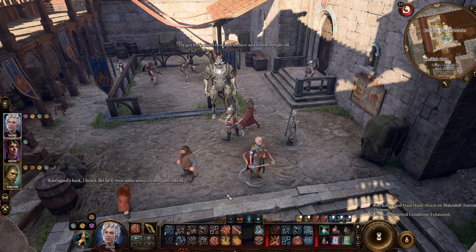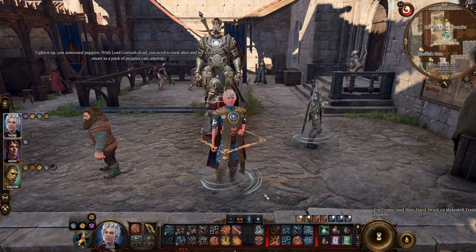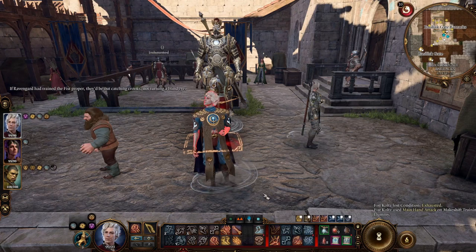Hey everybody, it's Leroy from Leroy Gaming and today I am here to bring to you my Vampire Ascendant build for Astarion. This is a monk rogue build that you can use for any character, but it gets taken to a whole new level if you pick Astarion.